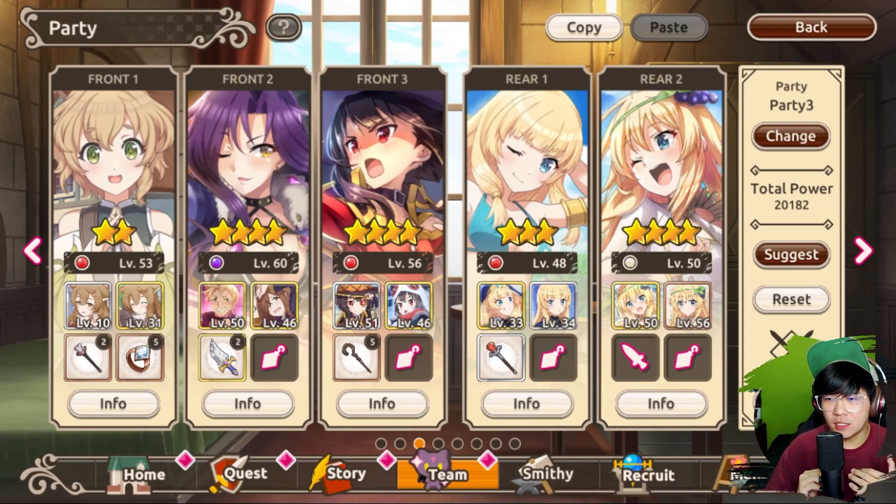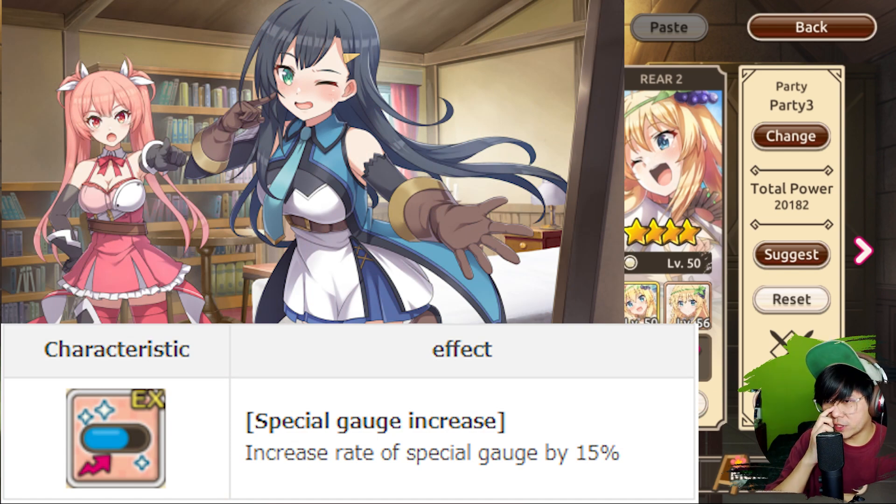There's also another special passive which gives a boost to the special gauge, also known as the ultimate skill or ult for short. The only character right now in global that has this is 3-star Leer. I don't have her unfortunately. I really want her and would probably just pull to get her. But I will show you which one it is and what the passive is as well.